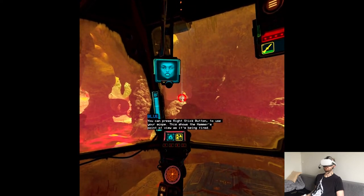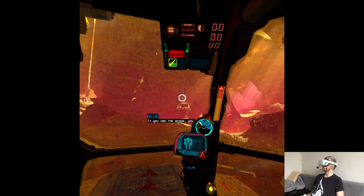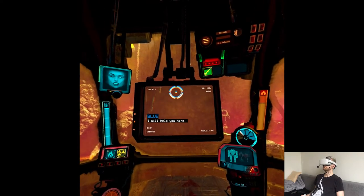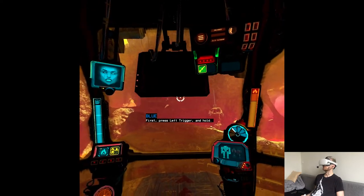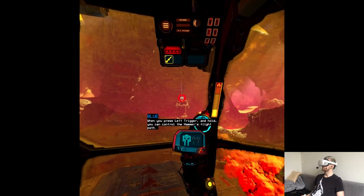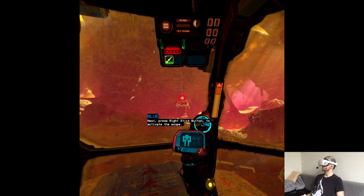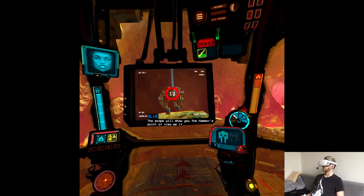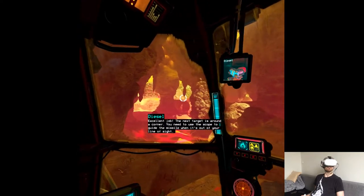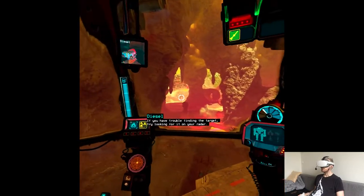You can press right stick button to use your scope. This shows the hammer's point of view. Good work, pilot. The next target is further away. If you use the scope, you can control the missile's path through its point of view. I will help you here. Press left trigger and hold — when you do that, you can control the hammer's flight path. Next, press right stick button to activate the scope. The scope will show the hammer's point of view. The next target is around the corner. You need to use the scope to guide the missile when it's out of your line of sight. If you have trouble finding the target, try looking for it on your radar.